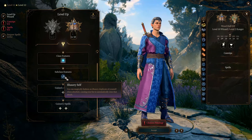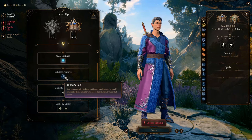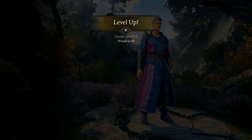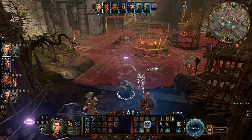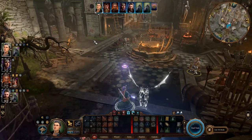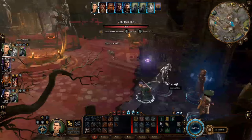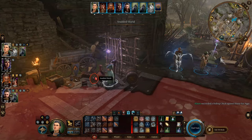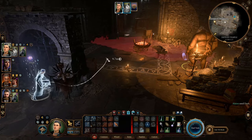As a wizard specializing in the Illusion School, you get a nice failsafe called Illusory Self. It's a reaction that allows you to dodge an attack that was supposed to hit you. This ability comes when you reach level 10 of Illusion Wizard and can be used once every short rest. At level 2 you get the ability Improved Minor Illusion, which allows you to cast the Minor Illusion spell as a bonus action rather than a standard action. This is very useful when infiltrating or stealing in turn-based mode — you can quickly distract your target and use your action to do other things, or simply move double distance.